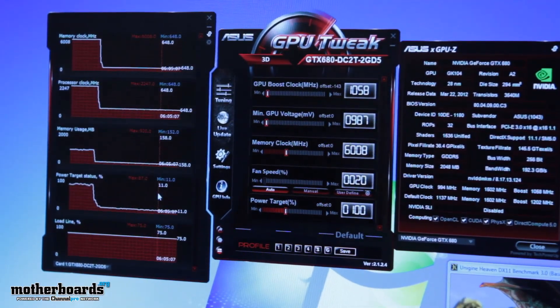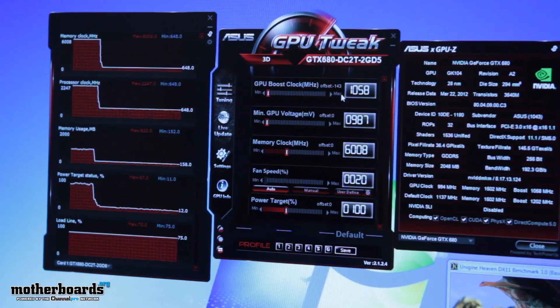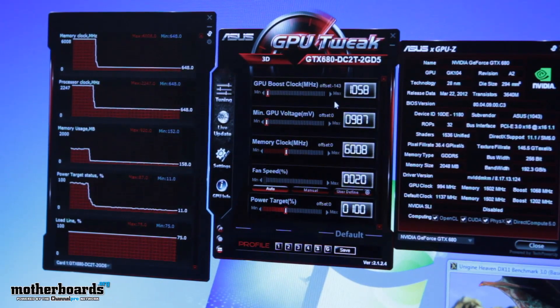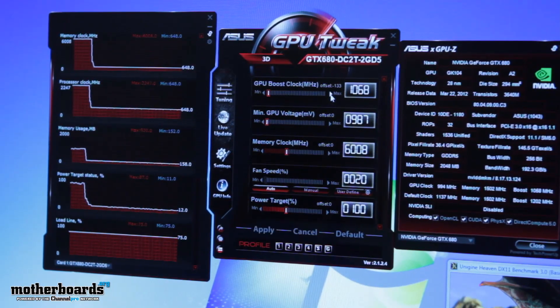I'll note that generally for users pursuing overclocking on a 600 series card — whether it's a 690, 680, or 670 — you want to make sure to go in moderate values. I recommend, if you're using the GPU Tweak utility, to just go one step at a time — approximately 10 MHz bumps.